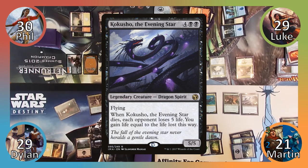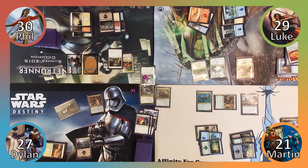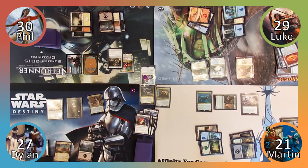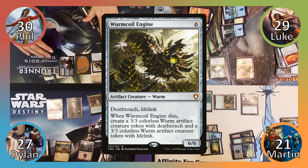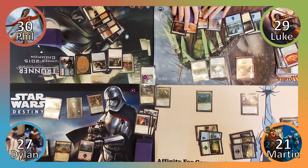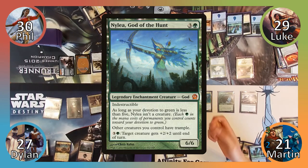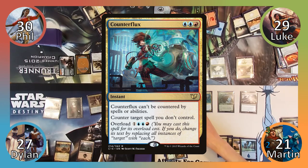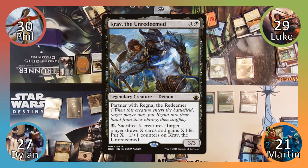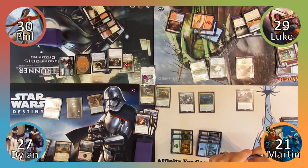I play a Swamp and then cast Kokusho the Evening Star. I then move to combat, attacking Dylan with my Recruiter. He takes two damage and I pass the turn. Dylan casts Kyomuro First to Stand, who enters as a 7/7, then ends his turn. Phil casts Wormcoil Engine and then passes to Luke. Luke plays Scalding Tarn and passes. Martin remembers his Recruiter's trigger this time, transforming it into Cullen Horde Howler. I play a Forest and then cast Nylea, God of the Hunt, but Luke counters this with Counterflux. I then cast Krav the Unredeemed. I don't bother searching for Regna given that Dylan has already played her, then move to combat and end my turn, transforming my Werewolf back into his Human counterpart.